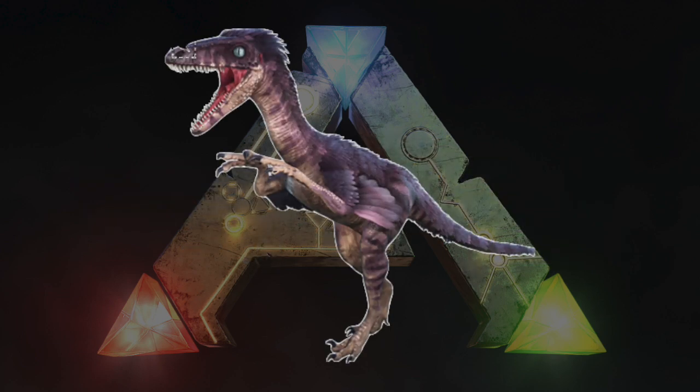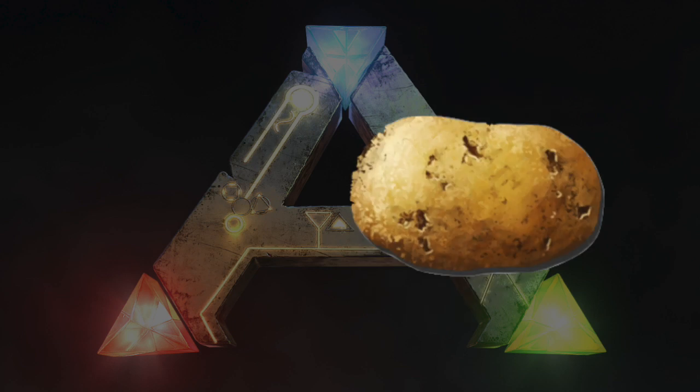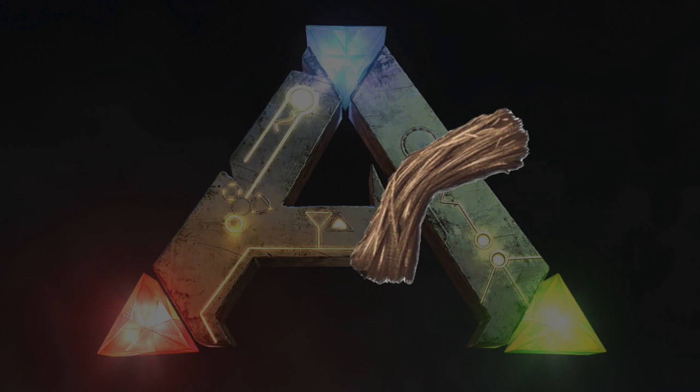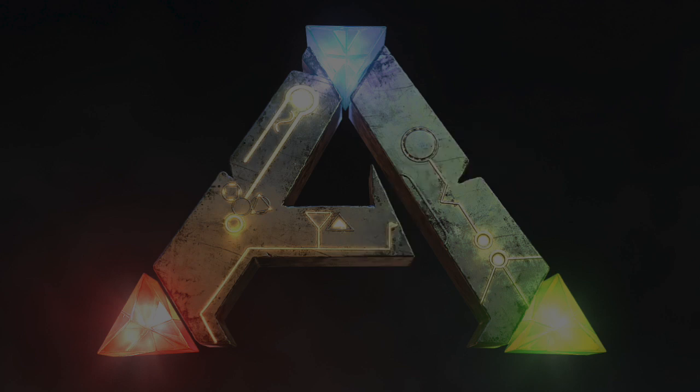The Troodon Kibble takes one Troodon Egg, one Savoroot, two Rock Carrots, two Mejoberries, and three Fiber. The Troodon Kibble can be used to tame the Equus.